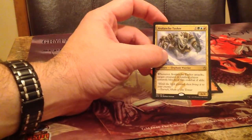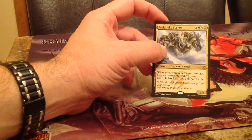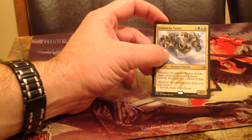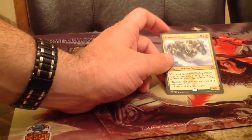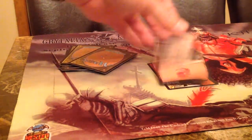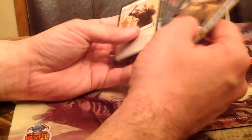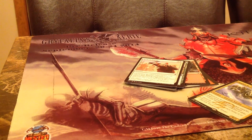An Avalanche Tusker — not the multicolor card we were looking for, but we all know I was looking for fetchlands. Whenever it attacks, a creature the defending player controls blocks it this turn. I think I opened a Temur one time and didn't even end up going Temur, because this card just wasn't powerful enough. I found this to be a very fun limited format and everyone likes to open it — it's probably the most opened set in history thus far. If you want to spend a couple bucks, open up some Khans — you can pull some good stuff. Thanks for watching.